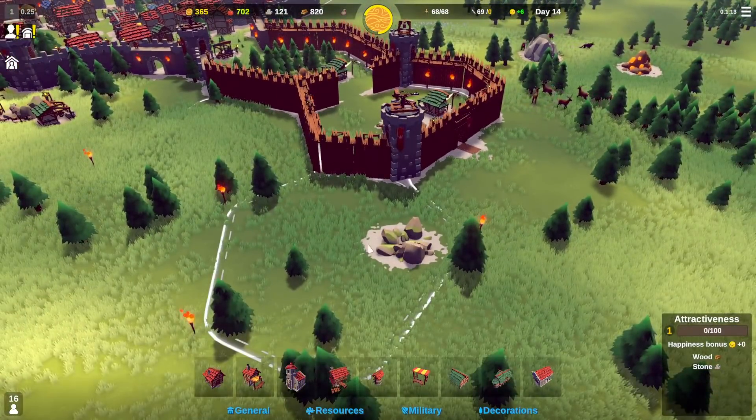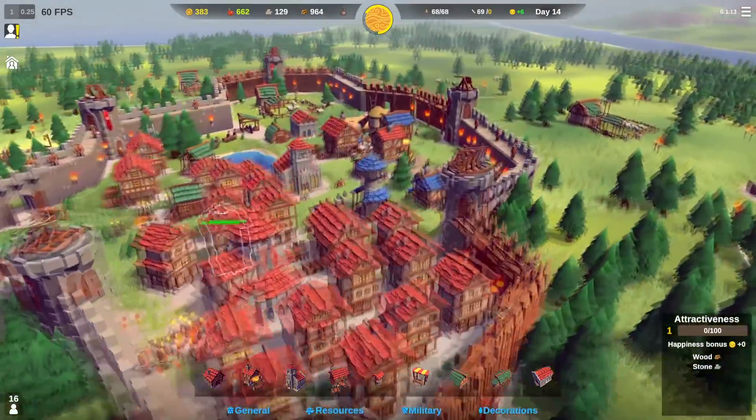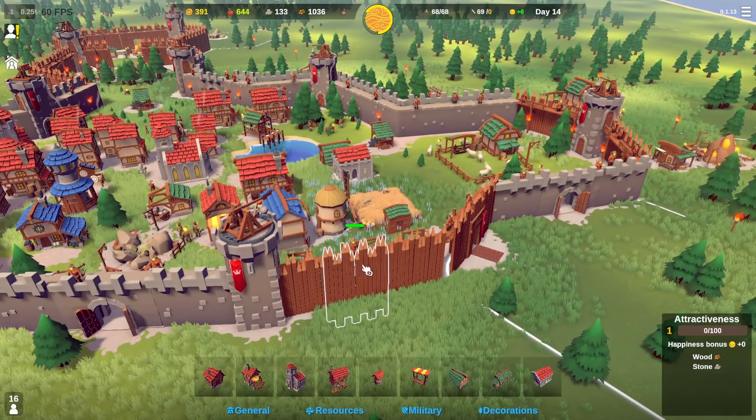We're going to capture this spot over here so we can mine for some more stone. My goal by the end of probably tomorrow is to have a stone wall all the way around the kingdom for that added layer of security — kind of like how a VPN is an added layer of security when you browse the internet.